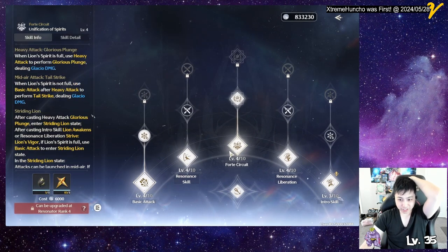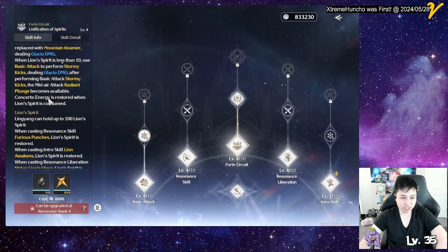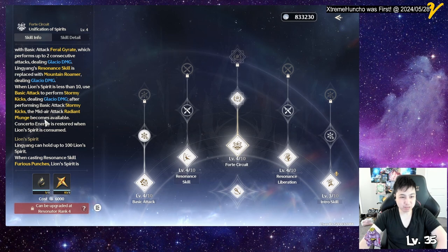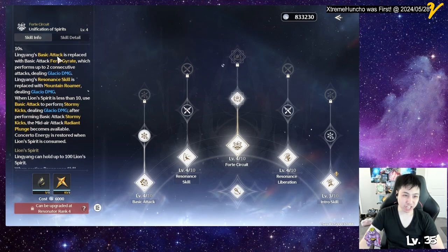When he goes into Striding Lion mode, the bar will lose Lion Spirit. When it gets below 10, his basic attack performs Stormy Kicks. After performing basic attacks, the mid-air attack Radiant Plunge becomes available, and the Lion Spirit is consumed. You get outro skill energy when he uses Lion Spirit, which makes it easy to swap out.